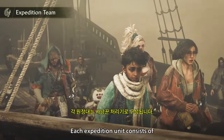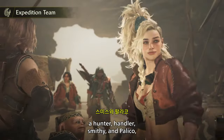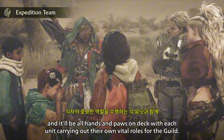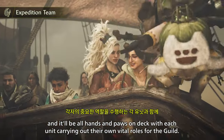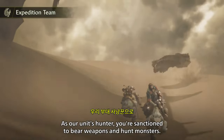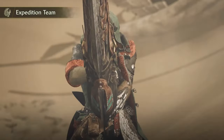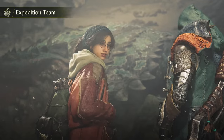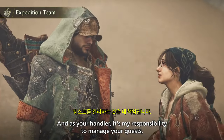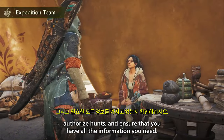Each expedition unit consists of a hunter, handler, smithy, and palico. It'll be all hands and paws on deck, with each unit carrying out their own vital roles for the Guild. As our unit's hunter, you're sanctioned to bear weapons and hunt monsters. And as your handler, it's my responsibility to manage your quests, authorize hunts, and ensure that you have all the information you need.